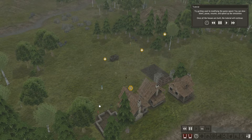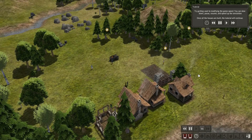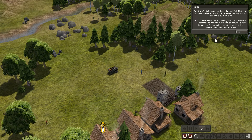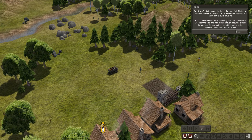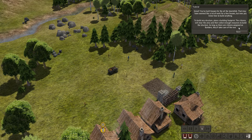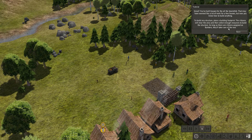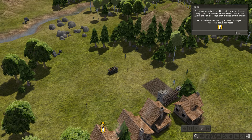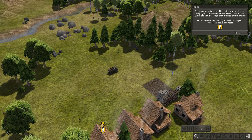It takes ages to build a house — finally! You've built some houses for all the townsfolk. Now you know how to build anything: place a building footprint, the citizens will clear the area and collect enough resources to build the structure, as long as there are citizens assigned as builders. And people are going to need food, otherwise they'll starve. You don't want them to starve, do you?